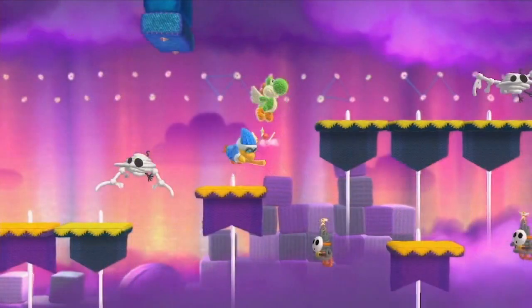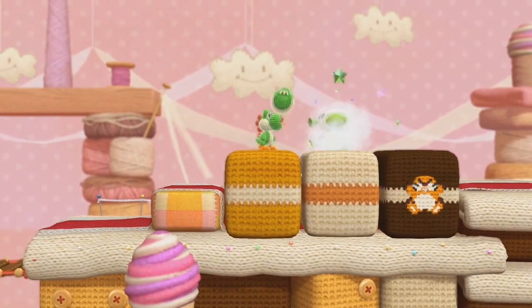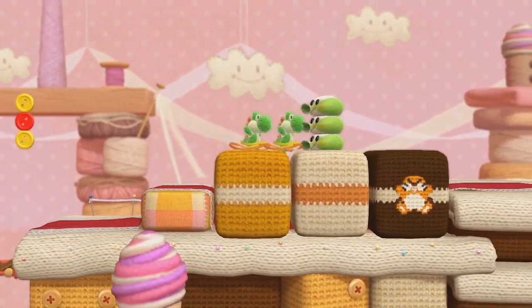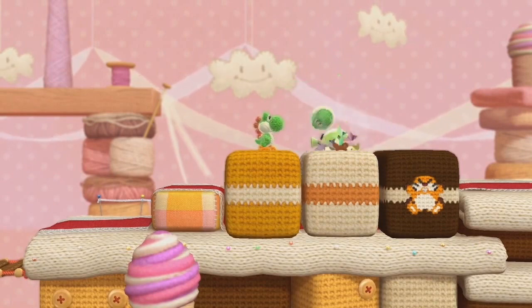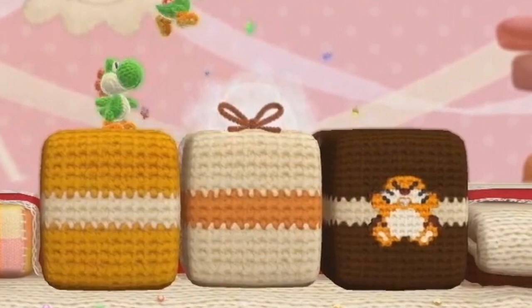In one level in particular, Kamek can be jumped on but it only seems to temporarily stun him. Along with the returning enemies, it looks like some new ones will be introduced too. There are green guys stacked on top of each other that fire buttons from their mouths — Yoshi can't seem to unravel them, but they are taken out by throwing Yarn Balls, or in one case a Yoshi Ball. It looks like Yoshi has some momentum as a ball, bouncing back and forth between another Yoshi and the enemies. Strangely, a block in this scene has Monty Mole printed on the side — we never see him appear, but could he leap out of the block, or is this simply a cameo?